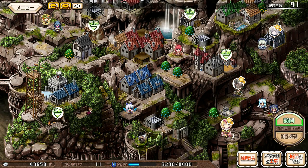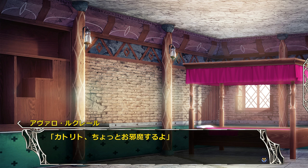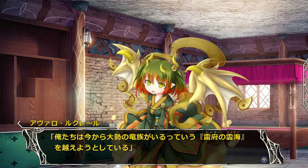Back when I first came to Chapter 7, after that scene there was another scene right here. But now that I've completed Katurito's love events, she has a scene to intervene. We're going to ask her about Dragon Tribe information. Katurito, are you home? Avaro has something to ask her. At this point, we're going to be entering into the Dragon Tribe's territory, the Thunderhead Sea — more than just entering or passing through. Furthermore, we're going to meet with their representative and have a talk.